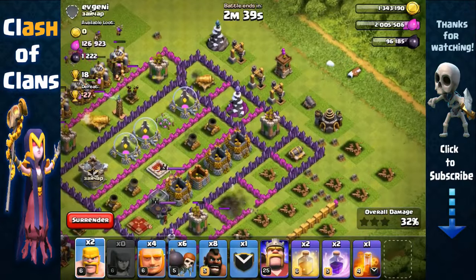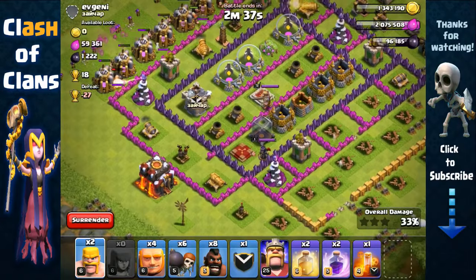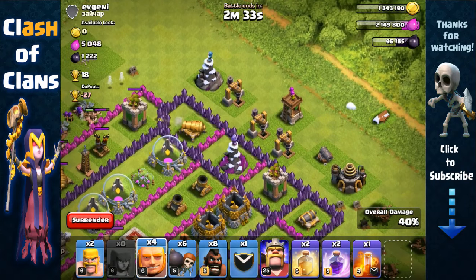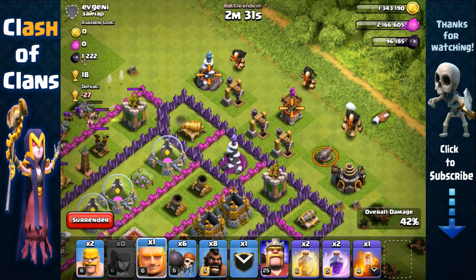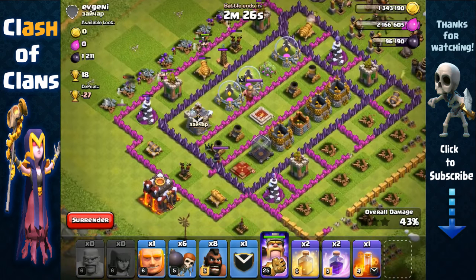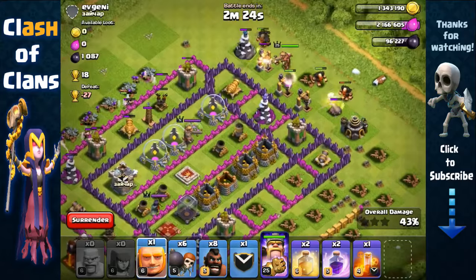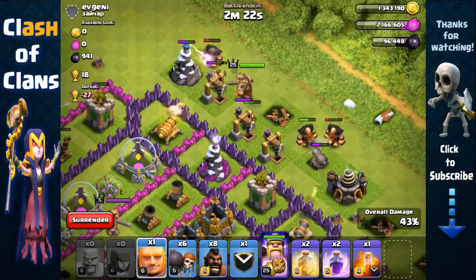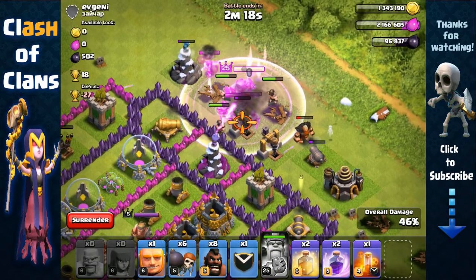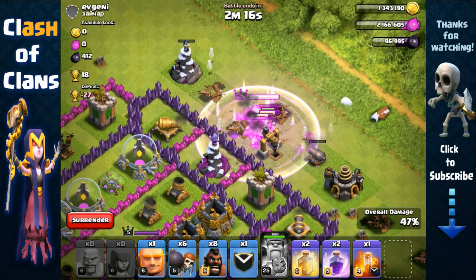We also have Dark Elixir Drills, so we're gonna go for those as well. These are weak defenses, so we're just gonna use the King to quickly get the Dark Elixir Drills. We're gonna activate his ability because it's just gonna be very easy to take the drills, and then we're just gonna head out.